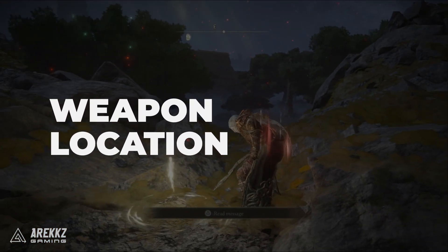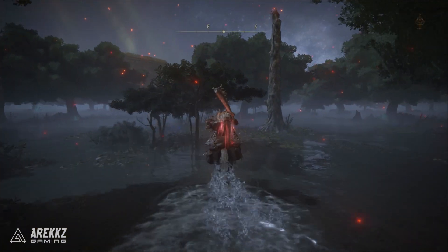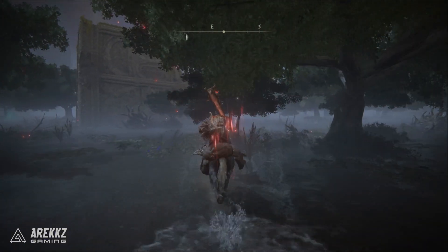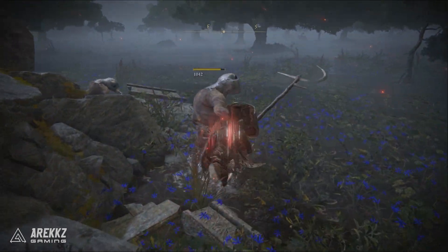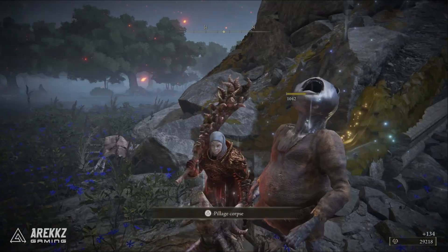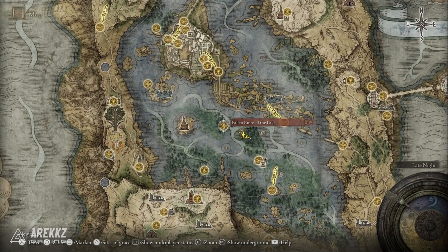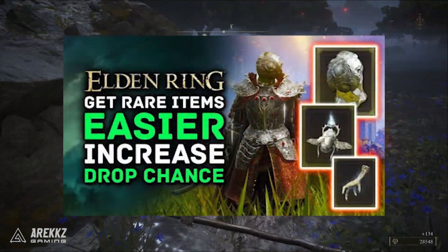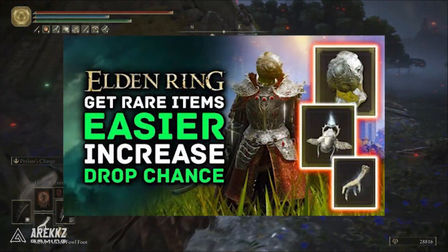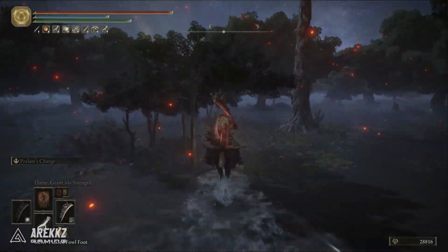Now let's talk about where you get it. It is unfortunately a low drop chance from Albinauric enemies that also wield this particular weapon, but there are two of them quite near a grace point found at the ruin directly east of the Fallen Ruins of the Lake grace point in Liurnia of the Lakes. Spawn at the grace point, run over to them, defeat them, and then either fast travel back and repeat, or if you're using items that raise your discovery — which raises your drop chance — you can also use something like the Silver-Pickled Fowl Foot. If you do use that, make sure you run back to the grace point rather than fast traveling, so you don't lose the effect.